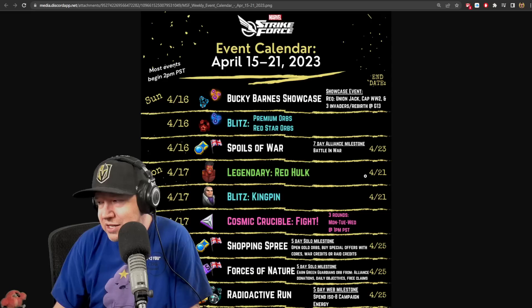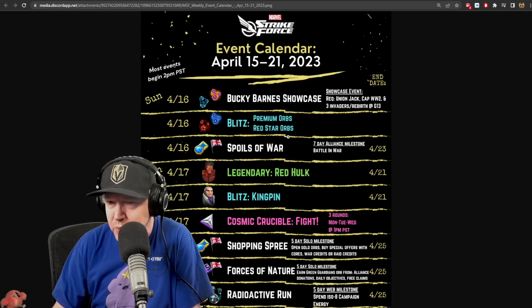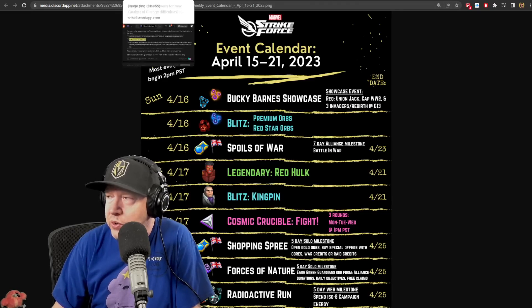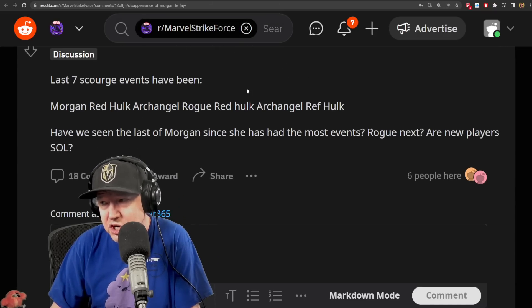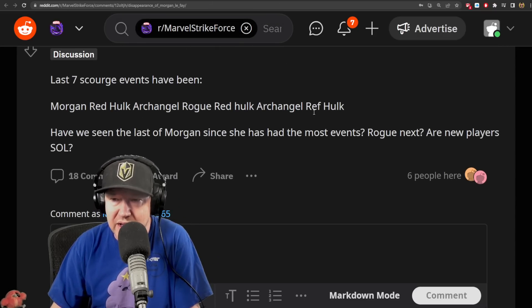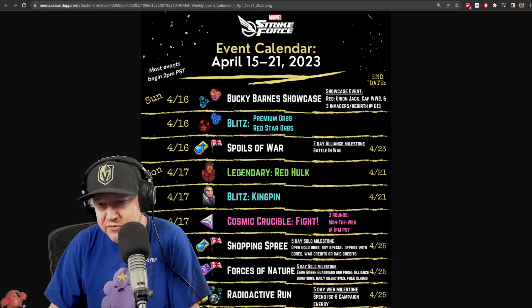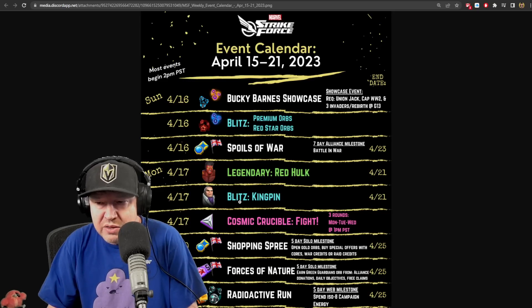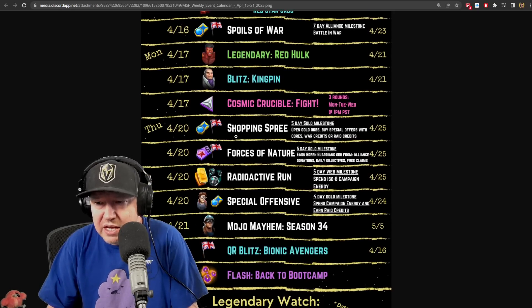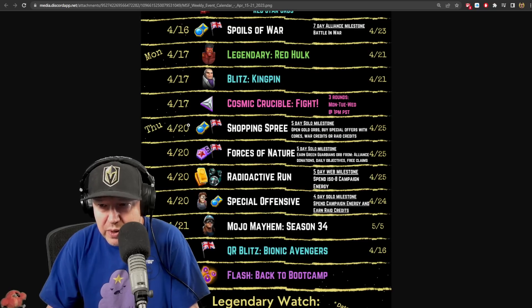That's the Spoils of War discussion. Legendary Red Hulk is also a topic - there's a question about the disappearance of Morgan Le Fay. The last seven scourges haven't featured her, and players with advanced Rogue/Nax may be out of luck. The legendary event for Red Hulk starts tomorrow. We've also got a blitz with Kingpin and Cosmic Crucible.